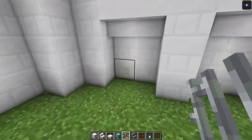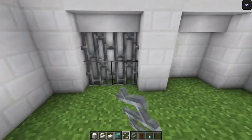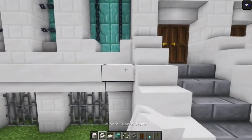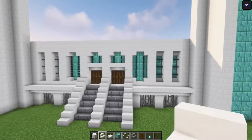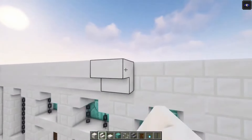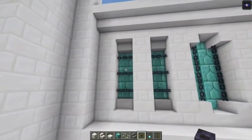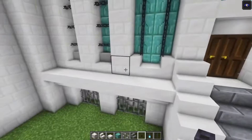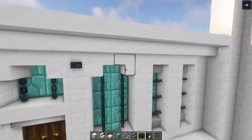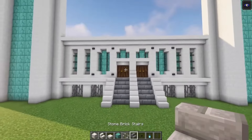Then you want to take your iron bars and place it in. After that, take some stairs again and go across. Let's do the same thing over here as well. Just like that. Then on top, we are going to do the exact same thing. So just go all the way across with some stairs. Take some buttons and we're going to place it in on these four corners. Actually, you want to skip this. There we go, just like that.